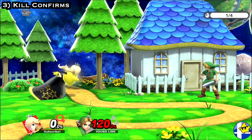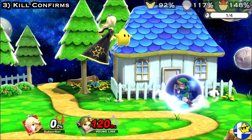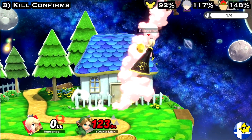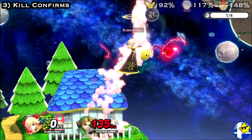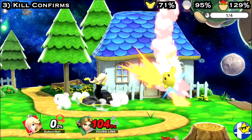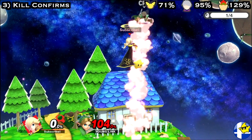Another way to confirm a kill off Luma is by lunar landing with neutral air. If you hit your opponent with a lunar landed Nair while they're at high percent, you can combo into an up air for a kill. And remember that Nair or up air can be used for this confirm even while Luma is recalling or returning after a Dac Nair.